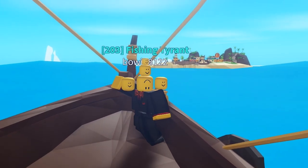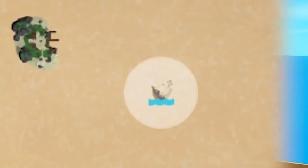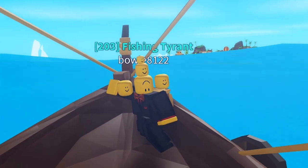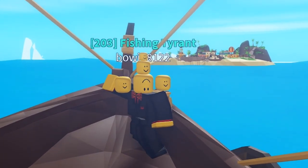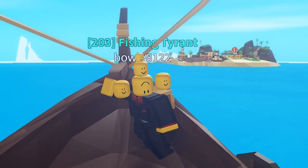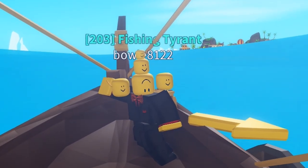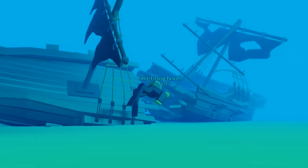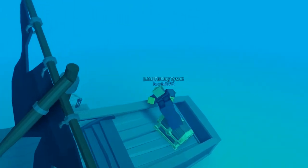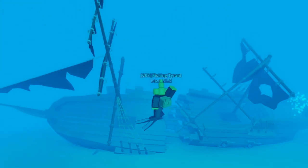Another thing that is pretty useful about the Creature Finder is when you are hunting for the sunken ships. When you arrive at the sunken ships, there is a possibility that there are sharks nearby. If you are not sure if it's safe to jump in the water, simply take the Creature Finder. If it points down, you know it's not safe and there is still a shark. If it does not point down, that means the sharks have left the area or have been killed, and it is safe to go down and get the treasure.